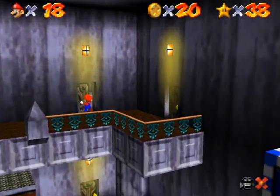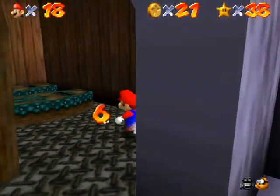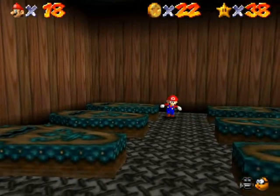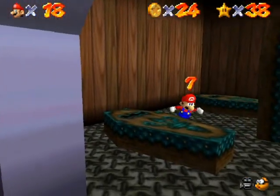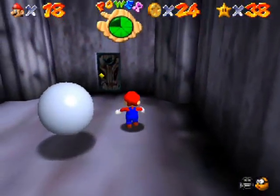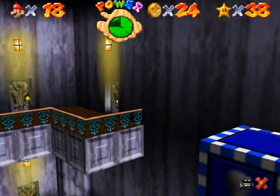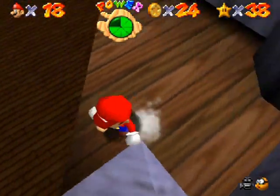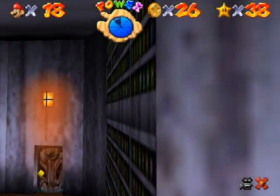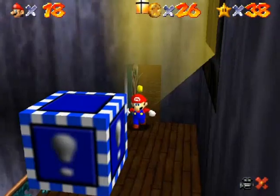Haunted bookshelf area — why do I keep saying bookcase? Anything in here? Oh yeah, there's red coins underneath these coffins. I don't think all of these go up though — yeah, only some of them surprise you. Last one should be through here. Look out for that trap door there — it will drop you out on the lower floor and you don't want that to happen.